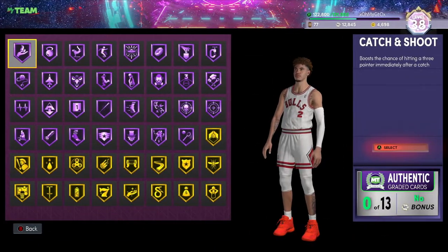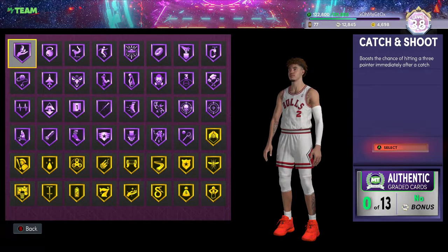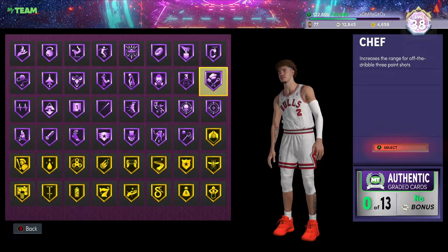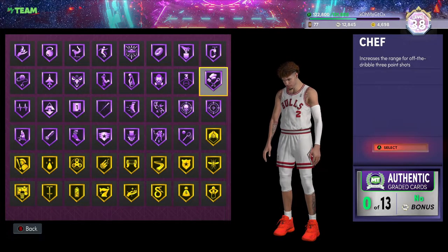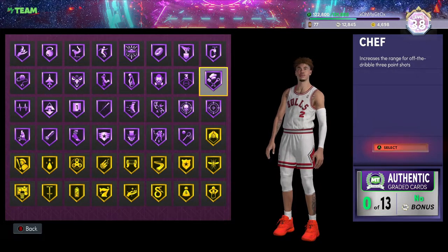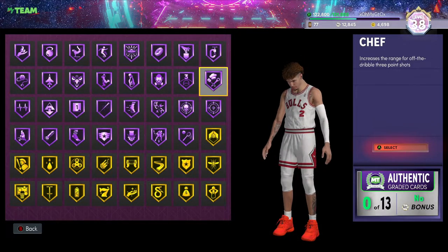Looking at the badges — I already see a couple that stick out. We got Blinders, Circus Threes, Limitless, Spot Up, and Chef. Those five badges alone are enough to make somebody quit this game, especially on a six-seven. This is basically a baby Luca — a cheaper man's version of Luca. I'm telling you this card is gonna be just as good as Luca and probably close to as good as Jordan.